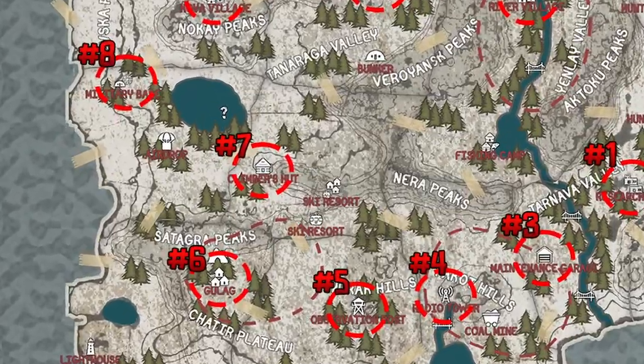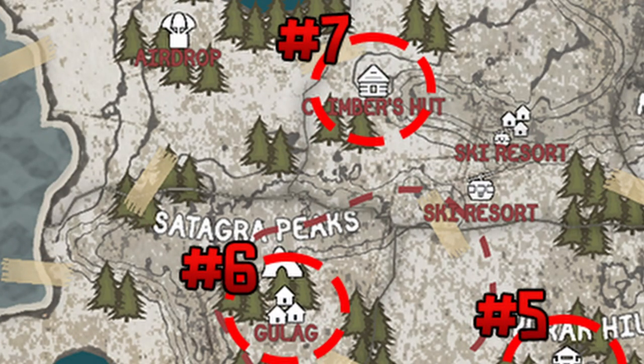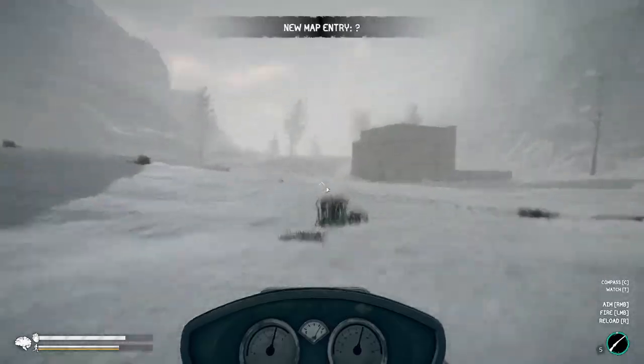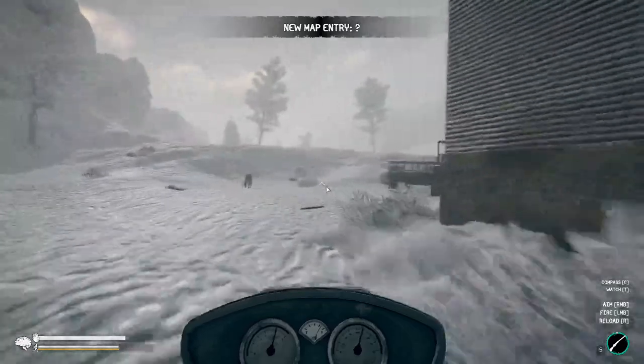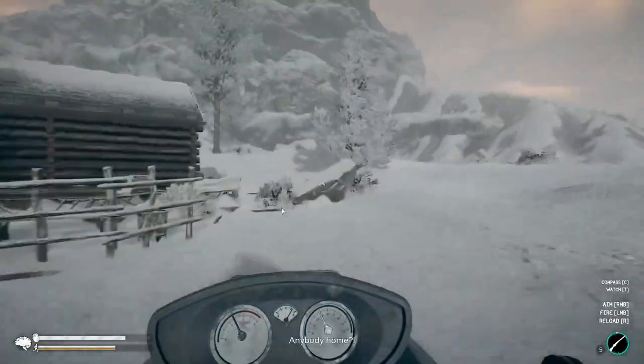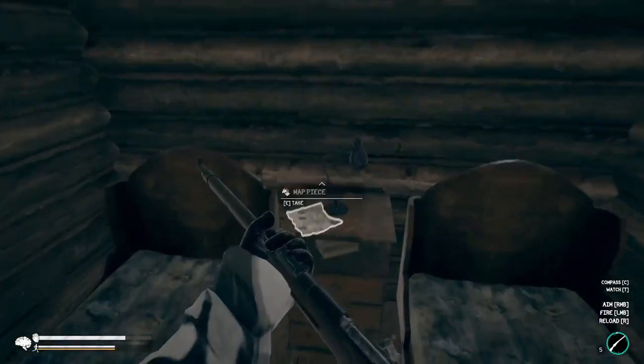The seventh map fragment is north of the gulag in the climber's hut. It's not a super easy straight shot due to the mountains in the way, but you'll go east around the mountains and past the ski resort, then up the hill to the climber's hut. Once inside, just head to the bedroom and grab the map fragment.